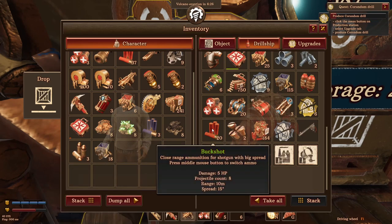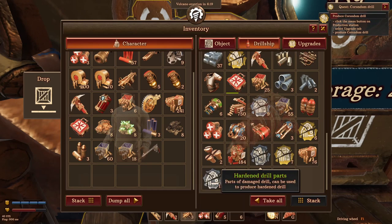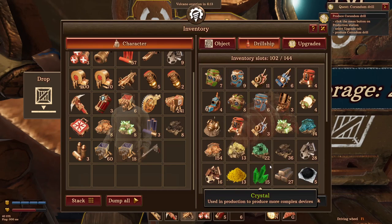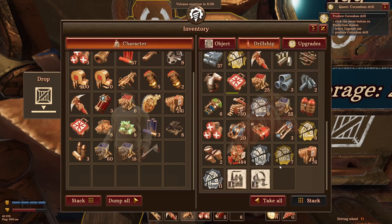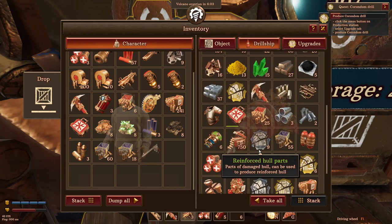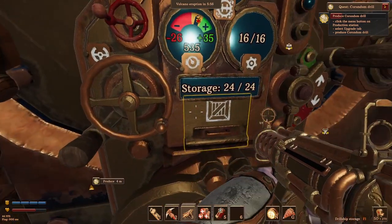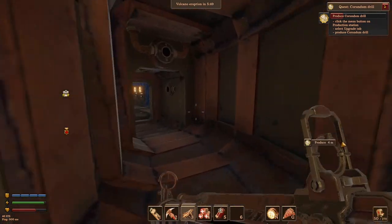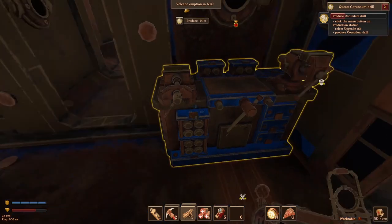Let's see what we've got — some shotgun shells, we'll take those. I might take the pistol as well, we've got so many pistol rounds. Oh wow, 'destroy production module tier 3' — that's going to be a good thing to have. We could probably do with a few more of those. Did we make any storage chests? We could make those over here on this bench — we need copper plates and bolts.